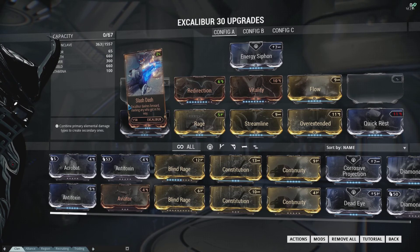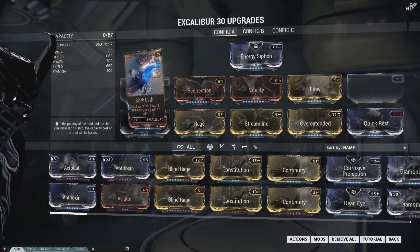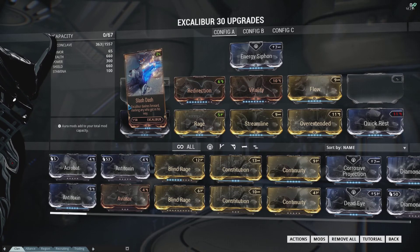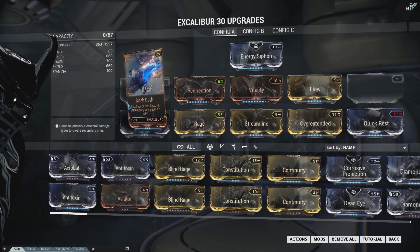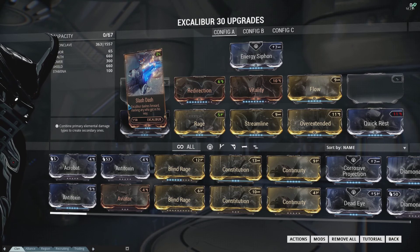Thank you for watching. This is the way I run Excalibur. I run him in high-level content and I absolutely adore running him in defense missions, because Radial Blind is fantastic when all your enemies are trying to pile in on a certain area — you can keep constantly maximizing the stuns you're getting out of it, making it very easy for your melee teammates and yourself to just wade in and stomp all over them.